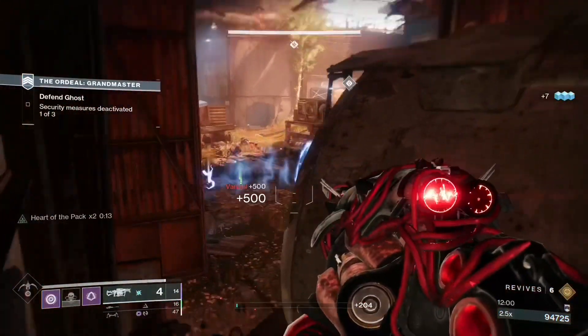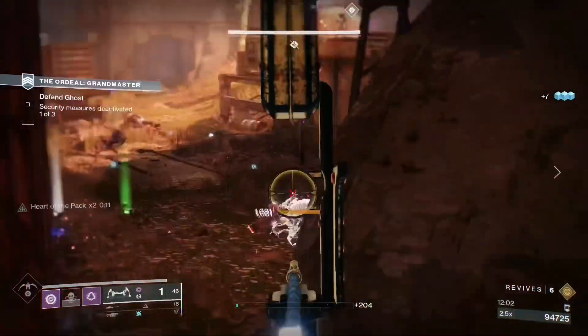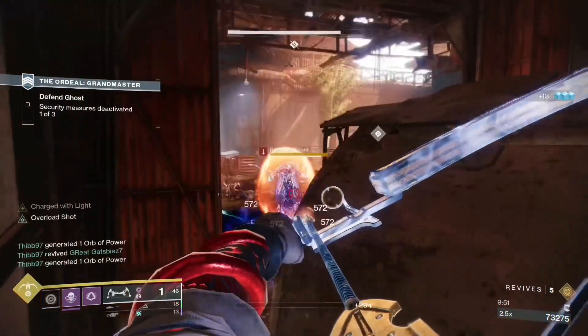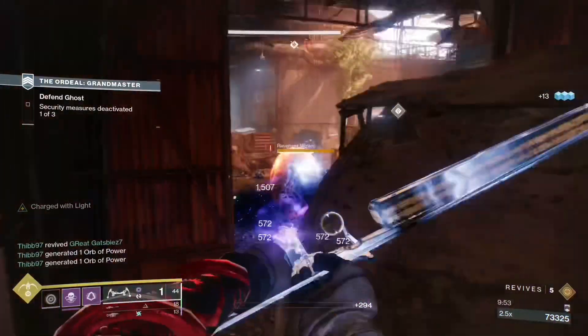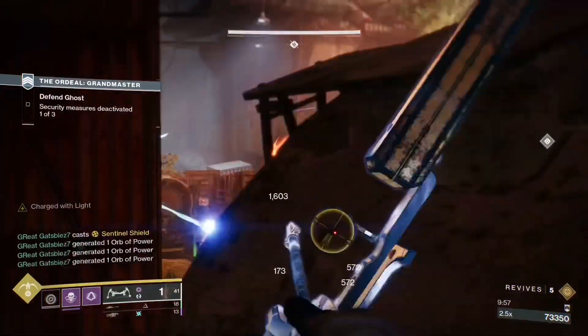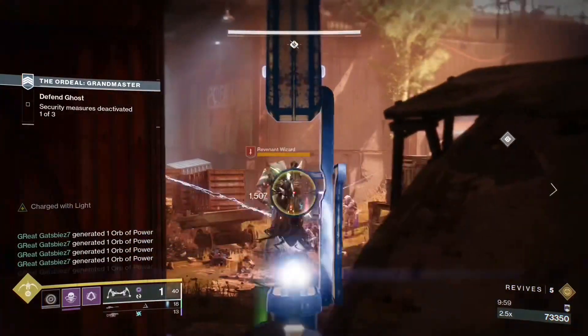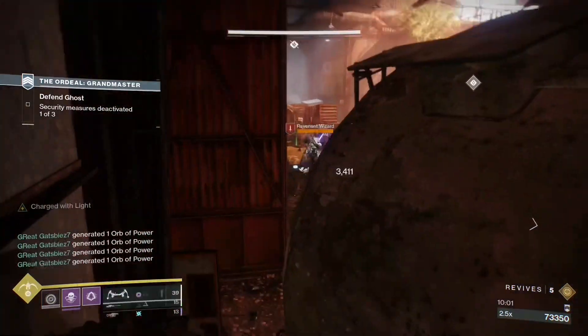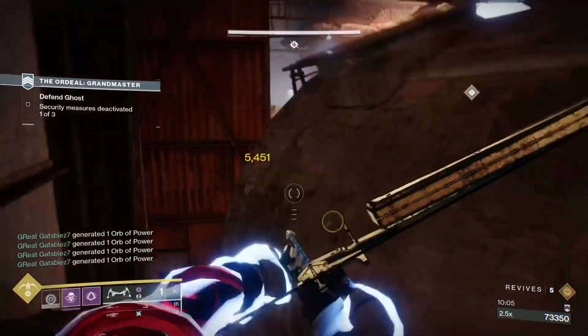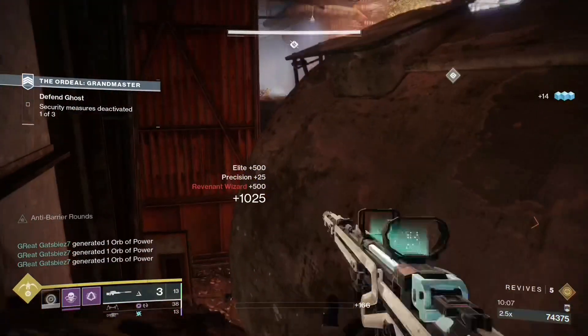For the first wave there'll be one overload champion and some ads. Once they're all dead there'll be another wave with a barrier champion and some solar wizards, plus some shanks and ads that spawn. For the third wave there'll be overload champions and some ads. After that, the next part has some ads and an overload champion and should be very simple to clear.